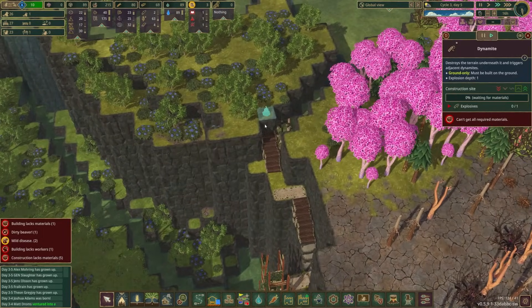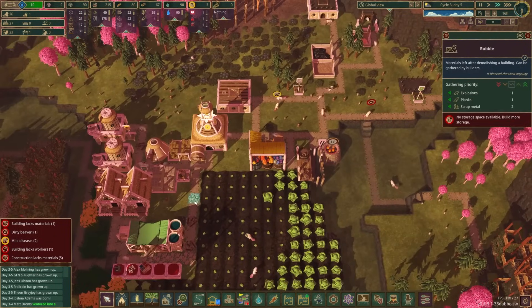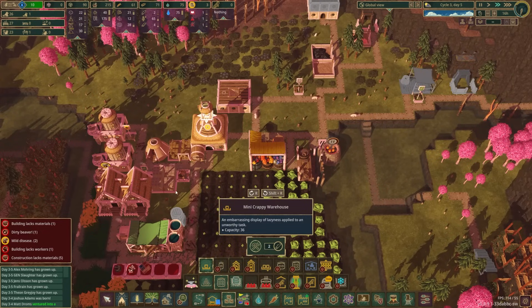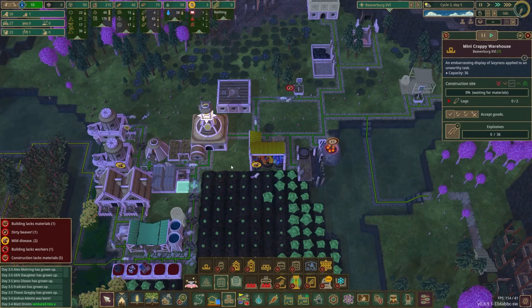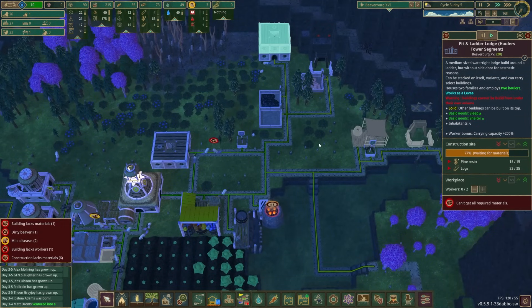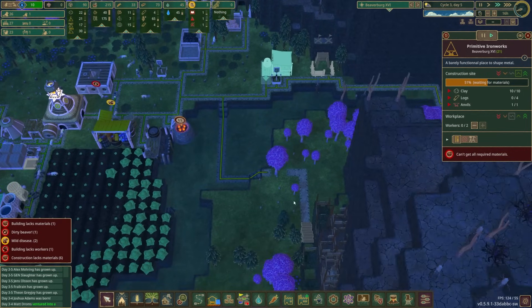We don't have our explosives yet. Is that because there's no storage and they're just on the ground? That's probably what it is. If I made a little storage for the explosives I think we might actually be able to get this accomplished. We're almost done with the logs — just need two more — and then we can have our lodge stuff ready to go. Then hopefully I can just tell them to do it and prioritize that ever so slightly.